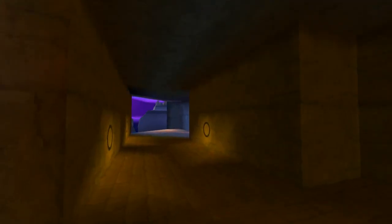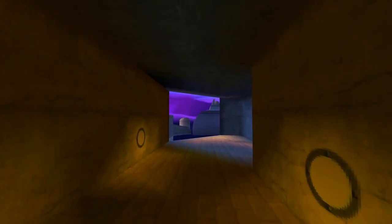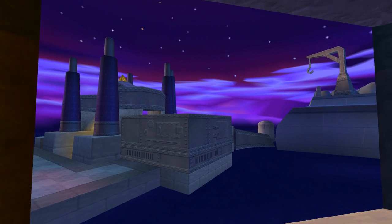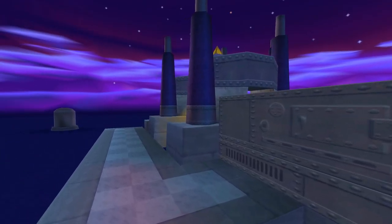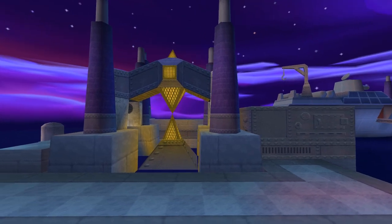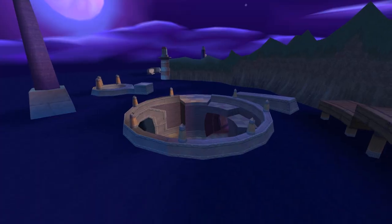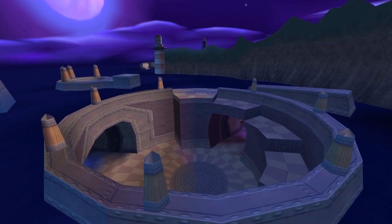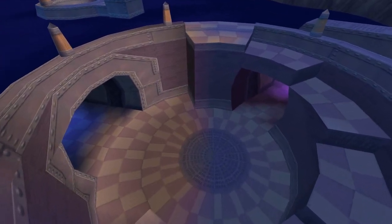I almost feel like now that I've been messing around with this long enough, this level suits being at night more than it does at day. One thing is that there's a jarring contrast between the colour of the water in the original level and the skybox — it's a great skybox but it's sort of all over the place, more pink, while the water's more purple.